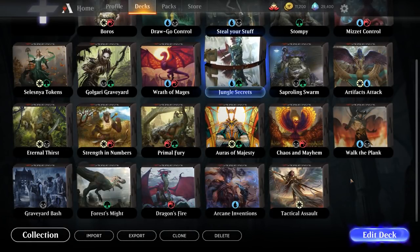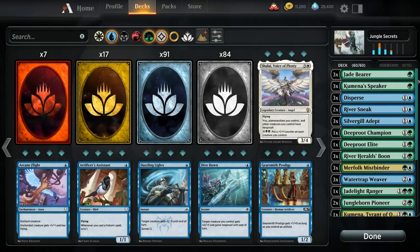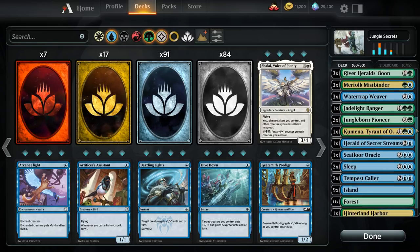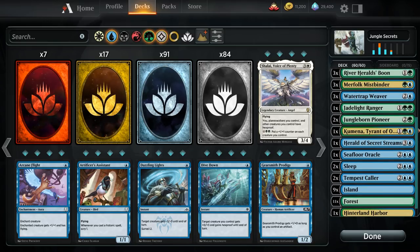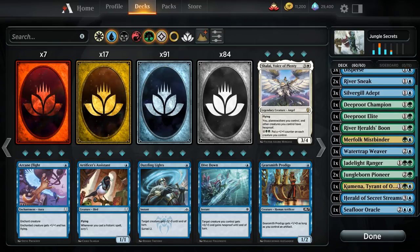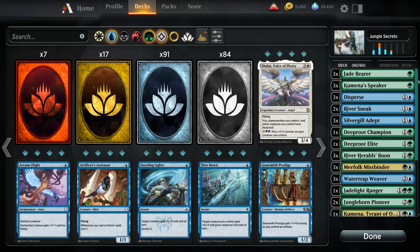Hello and welcome to another Magic Arena video. Today we're taking a look at the Jungle Secrets starter deck. It's an aggressive Merfolk deck and one of the better starter decks you can start with, since it's not too far from being a completed deck. We won't need to make too many upgrades, so if you're low on wildcards, this might be the deck for you.